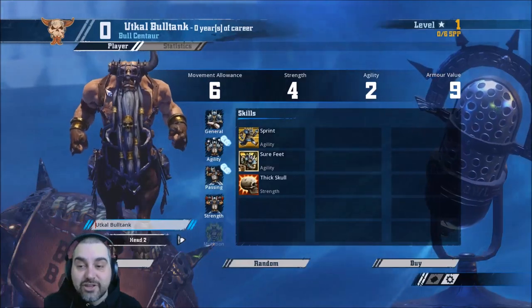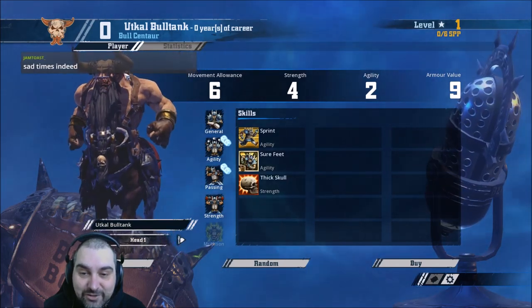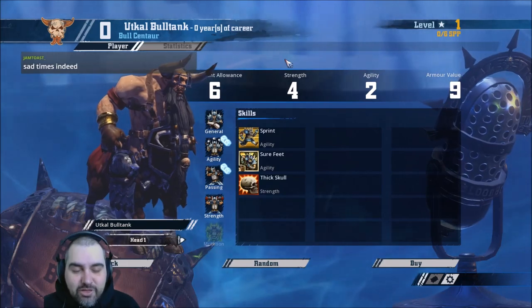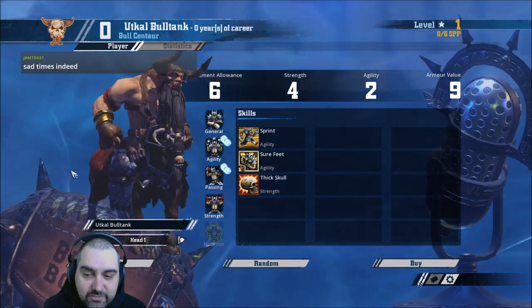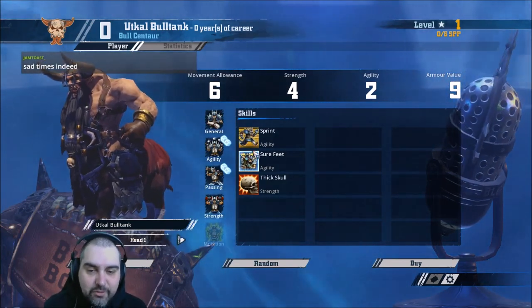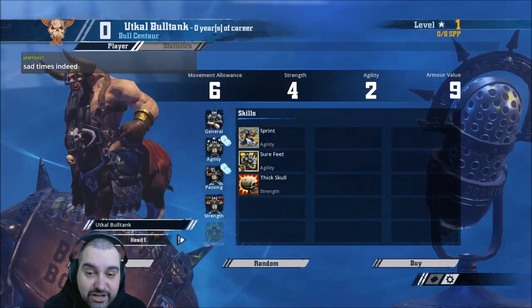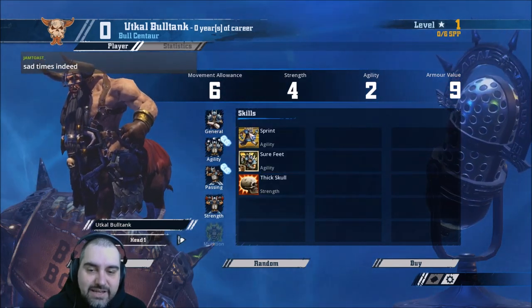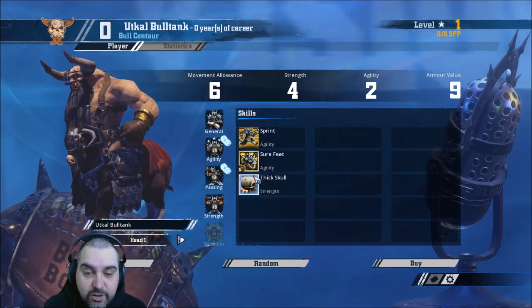Here we have the Marquee Player — the Bull Centaur. Looks pretty amazing; they have horns on the models but not in the skills. They're 130,000, 6-4-2-9. Sprint, Sure Feet, Thick Skull. They've got General and Strength on Normals — they don't get Mutation access because they're already mutated enough, that's the rationale. It's easy to look at this and think they're Movement 9, but they're not really because you should only sprint when you have to. You shouldn't be making loads of GFIs with them — try to use Movement 6 all the time. Thick Skull is a nice bonus but not that relevant.